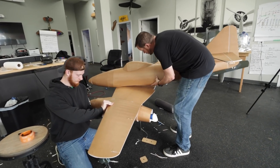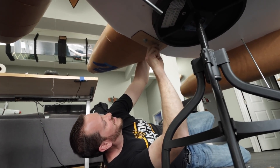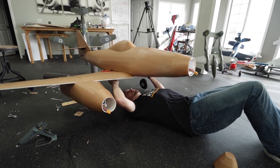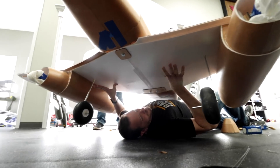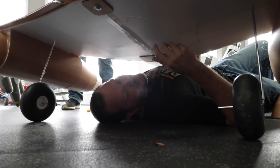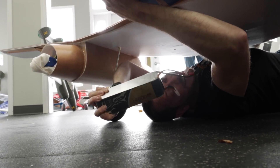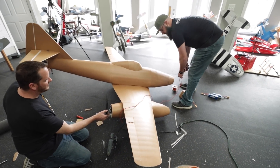I think we just cracked the code on finally how to make our monster wings removable. Right now it's balanced about three inches behind where we need it. So here's the plan — TJ, I need your soldering help. We're going to solder long extensions and go to the Tattu 14,000 milliamp 6S. That will keep it way lighter. We've got to get all the power now from the wing to the nose, and that will be awesome.